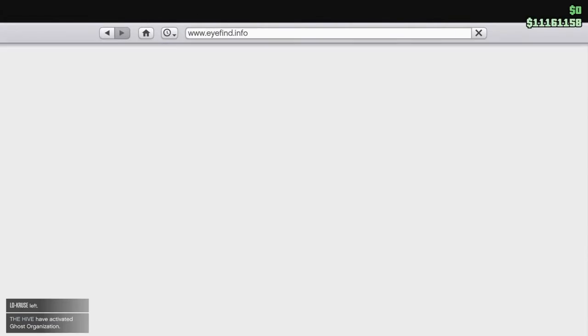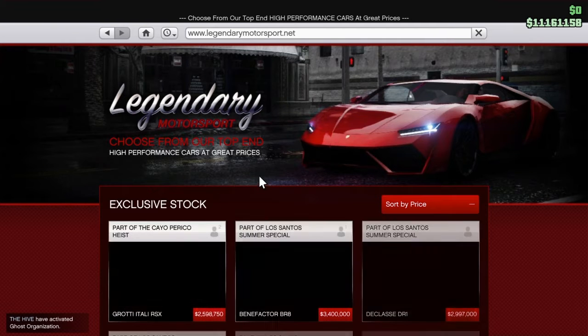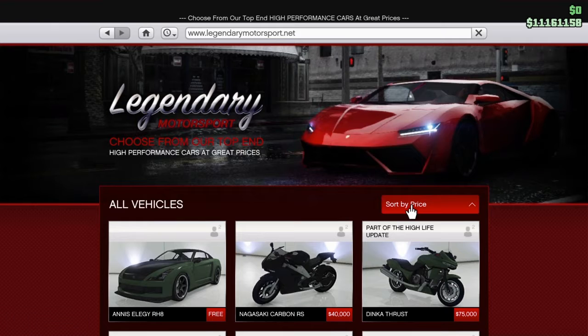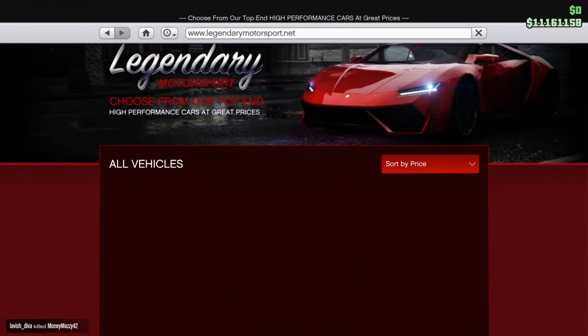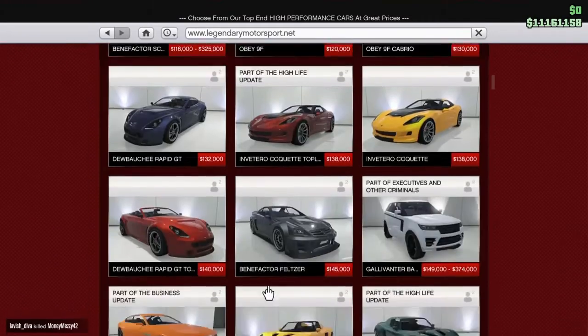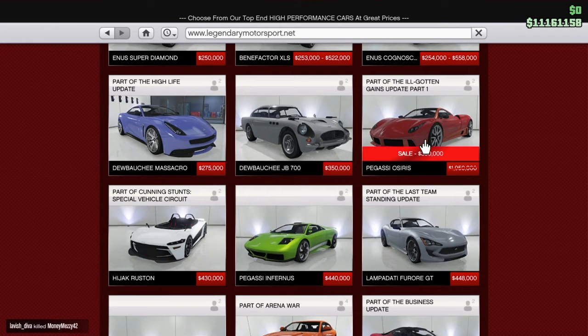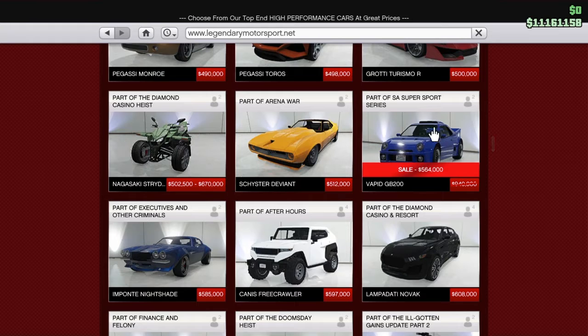Now we're going to Legendary Motorsports — we'll sort by price. The Pegasus Osiris is on sale for $390,000. I recommend getting that — that is a steal right there. That is one of the fastest vehicles in the game for sports cars. This right here is regularly $940,000, on sale for $564,000.